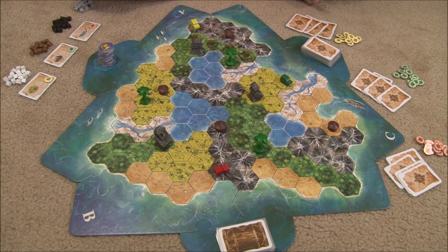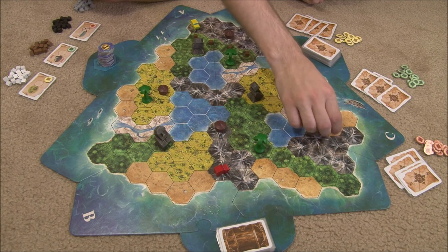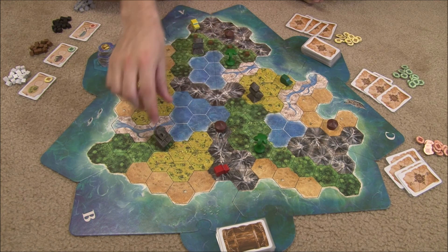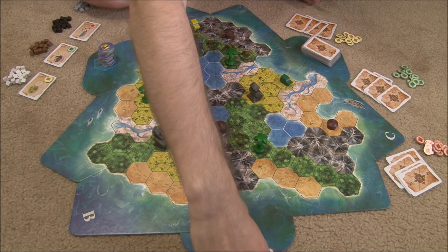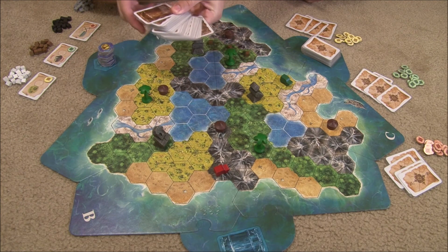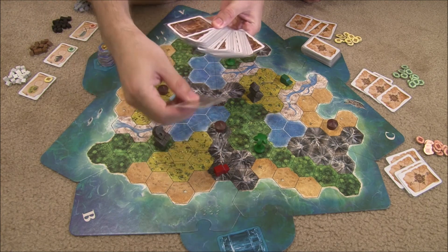So the statues, for instance, have to be all four apart from each other. Also, only the statues cannot be adjacent to the sea — the palms or the huts can, as you can see one here. Also, the statues have to face a distinct direction along the hexes, so they would face this way, this way, this way, and so on.